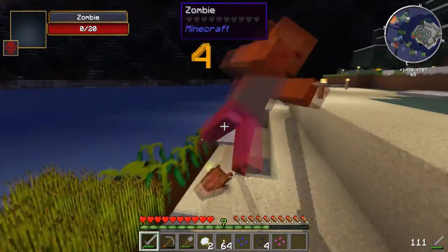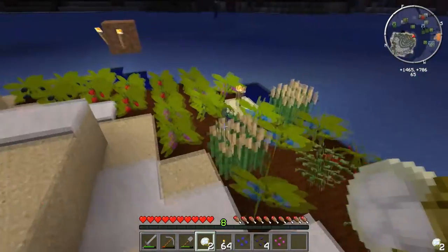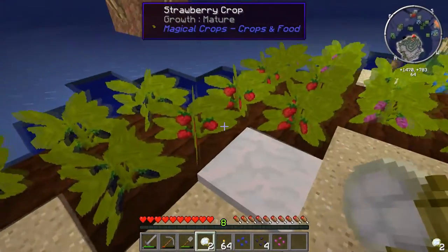You can only make the berry blasts with three specific berries, so we're going to start uprooting all the strawberries, some of these tomatoes, and replacing them with the very berry master rays.